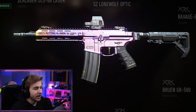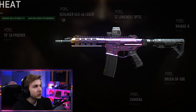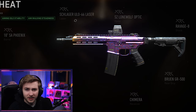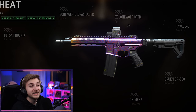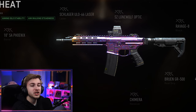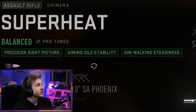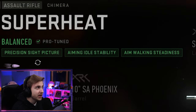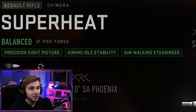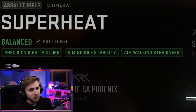Let's look at the actual attachments. The Chimera comes with a 10-inch SA Phoenix Barrel, the Schlager ULO 66 Laser — why don't we make these easier to pronounce? — the SZ Lone Wolf Optic, the Ravage 8 Stock, the Bruin GR500 Grip, and the Chimera Receiver. It says this is tuned for precision sight picture, aiming idle stability, and aim walking steadiness. So this probably won't be the fastest weapon, but it should be pretty accurate with good recoil control.